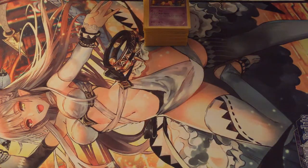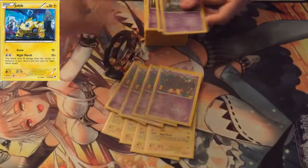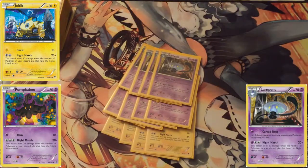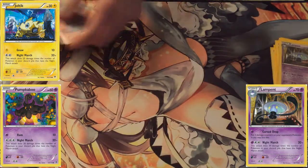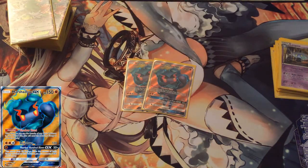We got the Night March engine — 20 damage for every Night Marcher in your discard. You know: quad Joltik, quad Pumpkaboo, quad Lampent. So you can hit for lightning weakness and psychic weakness. And now we can hit for fighting weakness too, because of our cute little Marshadow who can copy our Joltik's attack.